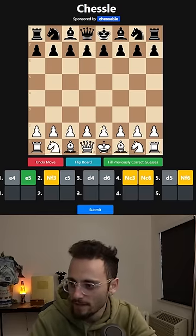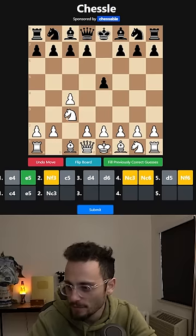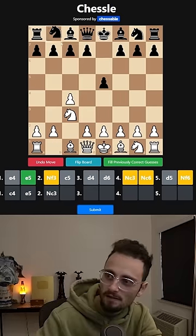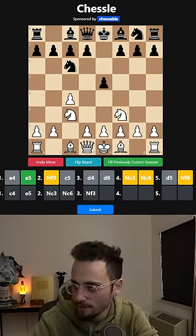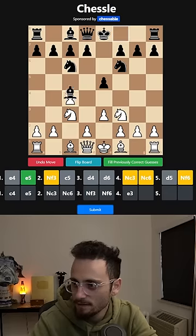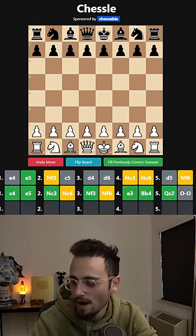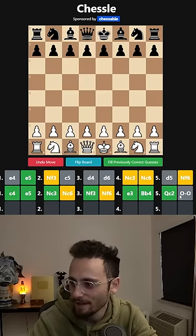Not c5, not e4, not d4 — is it c4? c4 e5, knight c3, knight c6, knight f3, knight f6, e3. This should be four... queen c2, castles. Wow, oh my god.